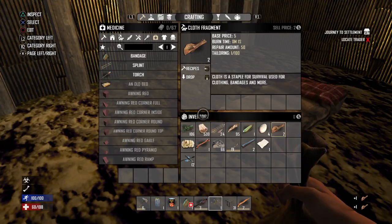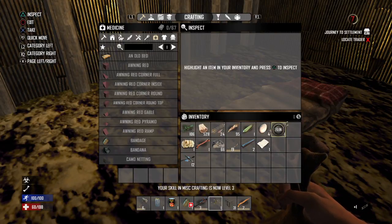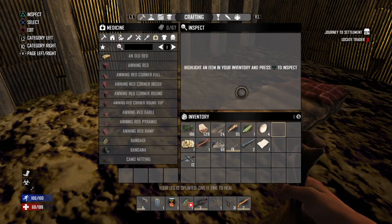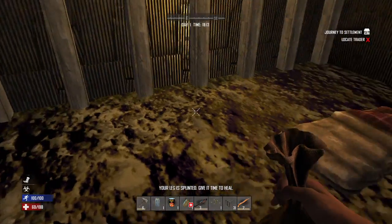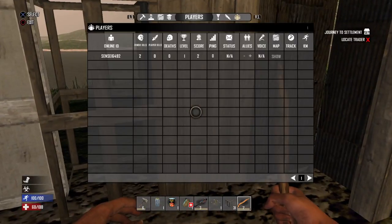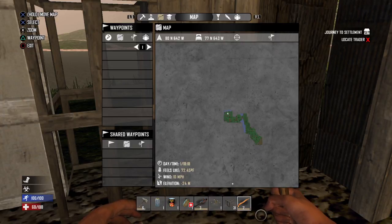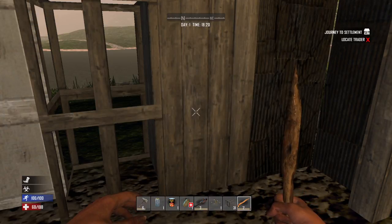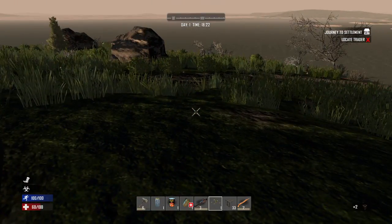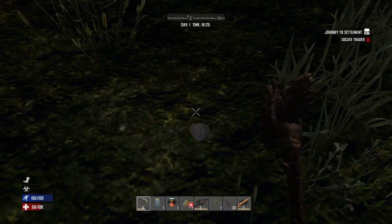Go to recipes — where's my splint? Craft that for me, please. Go ahead and use that. Now we're cooking with bagels. Where is the traitor? He's a long way south. We can do it, but not today because it's 1800 — that would be suicide. Let's go ahead and get some more stuff. It's 1900; I've got to head back.